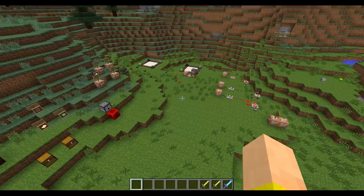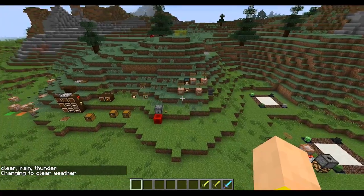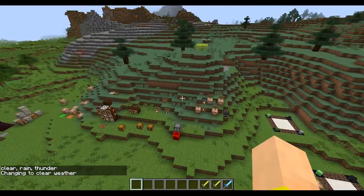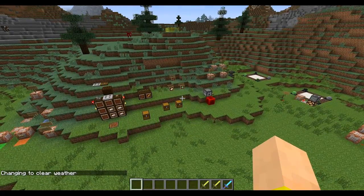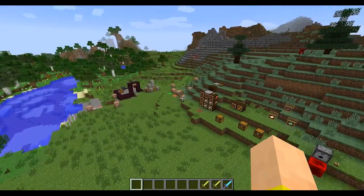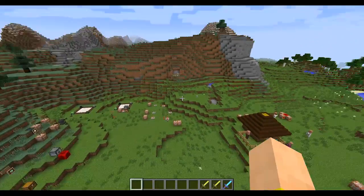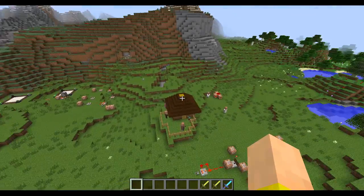A few bug fixes: the slash weather clear and weather rain commands now actually take the time parameter into effect — I had issues with this on my Pixelmon server. You can now slash kill ender dragons. Baby zombie pigmen were running at crazy speeds, and ghasts wouldn't spawn on peaceful — all of those are fixed. Nice to see.